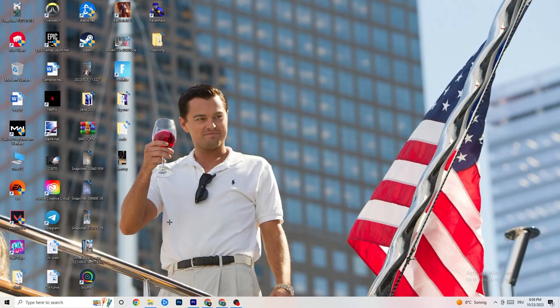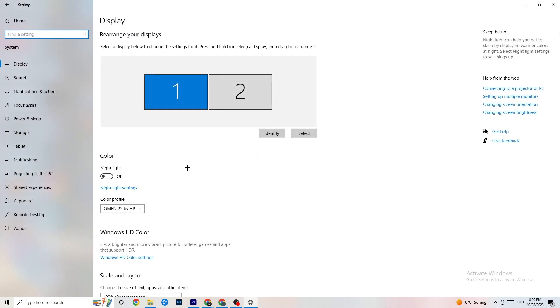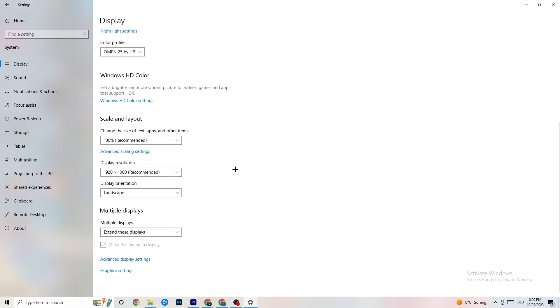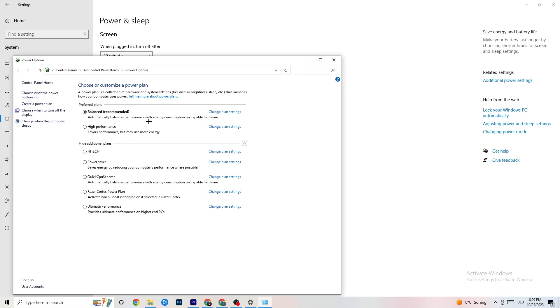Navigate to Windows Settings and click on System. Identify your main monitor, then change the display scale to 100% as recommended. Make sure your display resolution matches your in-game resolution to decrease crashing issues. Afterwards, click on Power and Sleep, then go to Additional Power Settings. Try both Balanced and High Performance modes to see which works better for your system.